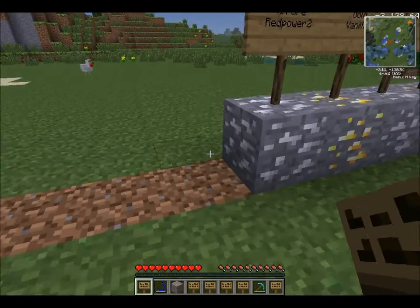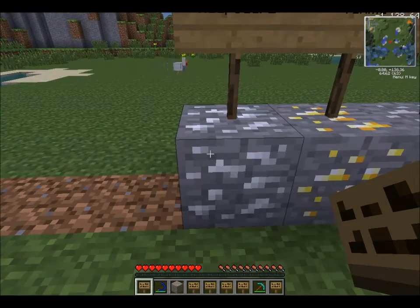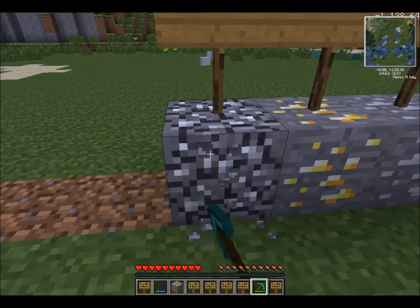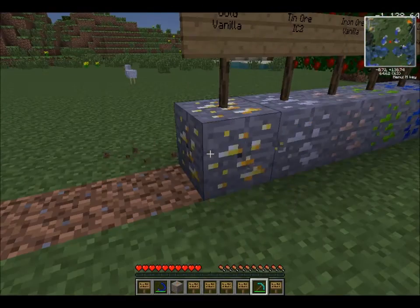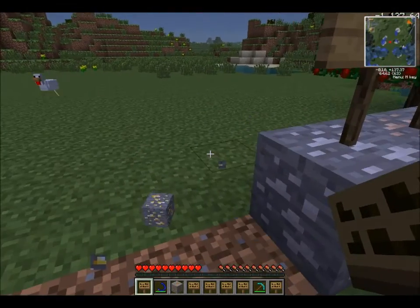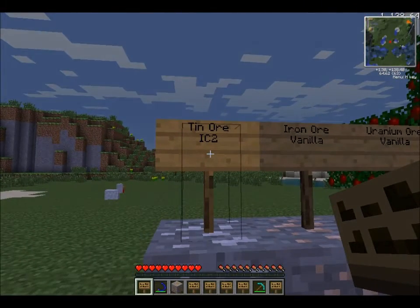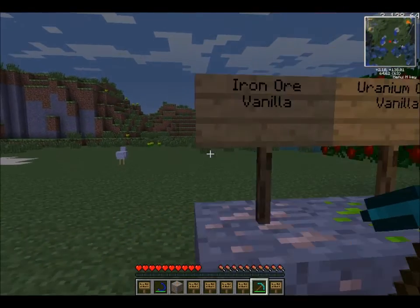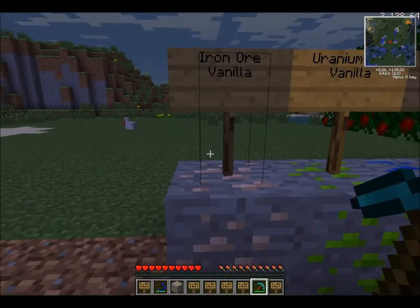Tenor from Red Power 2 — this is used interchangeably with the IC2 stuff, and I'm not 100% sure of all its uses; I'm not too used to Red Power 2. Gold — I don't think this actually has any new uses, though there might be a few things that use gold in their recipes. Tin Ore from IC2 is used in things like batteries and cells — very useful. Iron Ore from Vanilla is used a ton in all these mods.